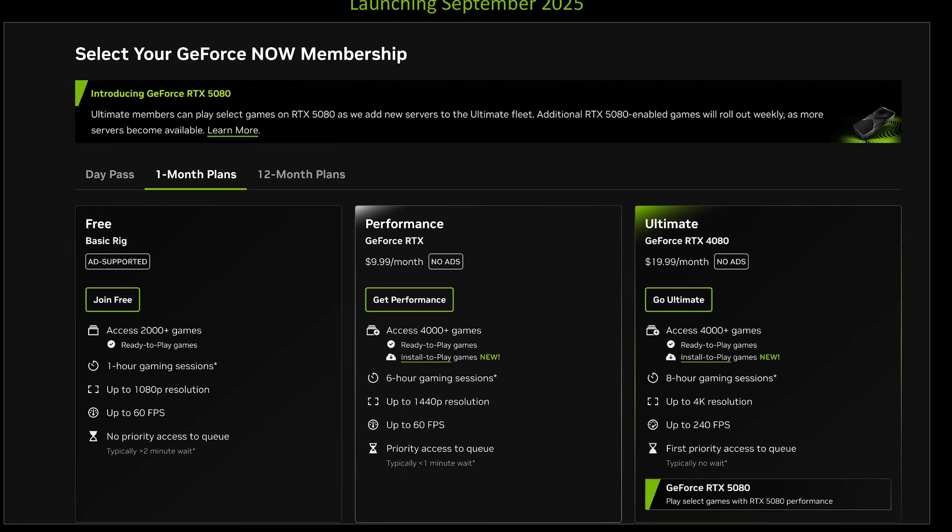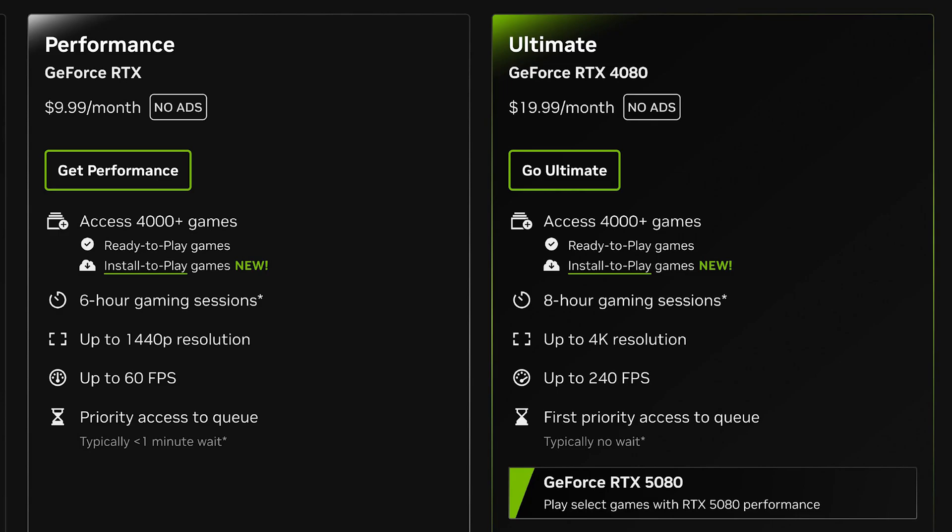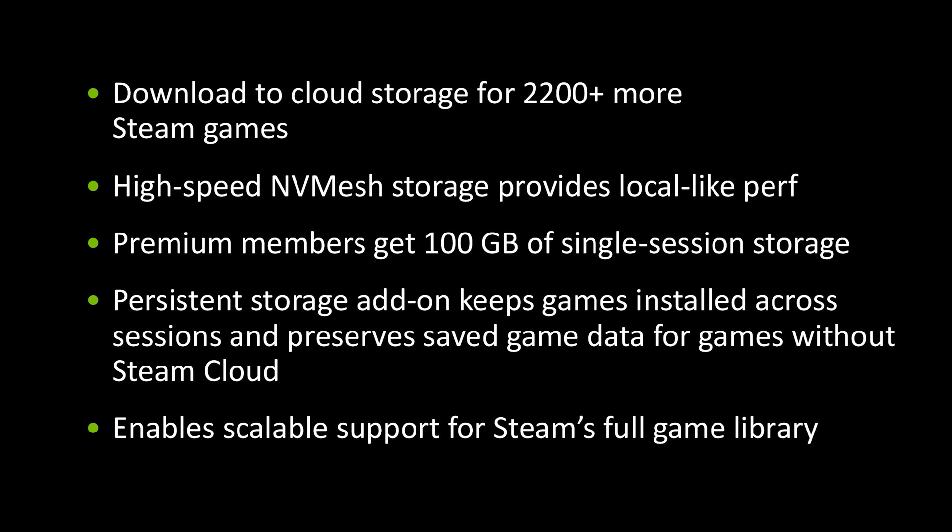This is one of the only features confirmed to apply not just to the Ultimate tier, but to the Performance tier as well. As an Ultimate or Performance member, you'll get access to cloud storage right off the bat. This means you'll have 100GB of storage per session to download any of the install-to-play games.